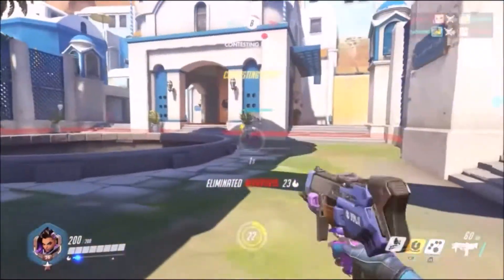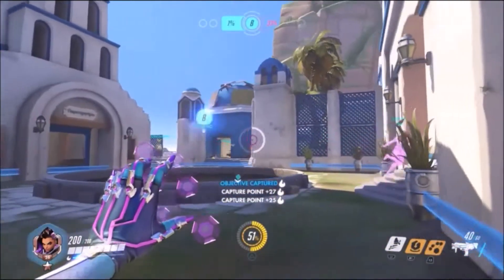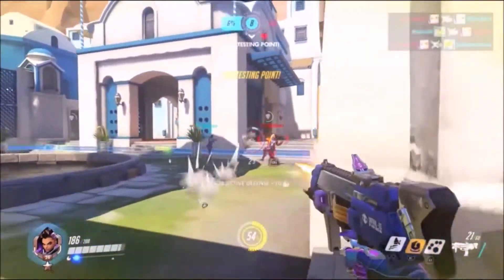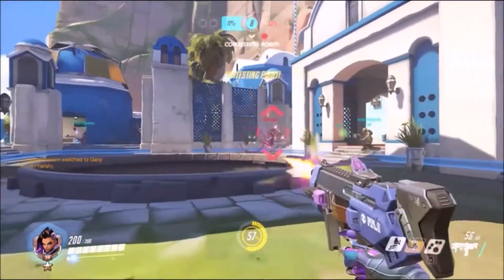Another ability is the Thermoptic Camo — Sombra turns completely invisible to her enemies and her movement speed is also increased. Keep in mind that if she is damaged or uses a weapon while using this ability, it cancels the effects and she becomes visible again. The duration on that is six seconds and the cooldown is also six seconds.